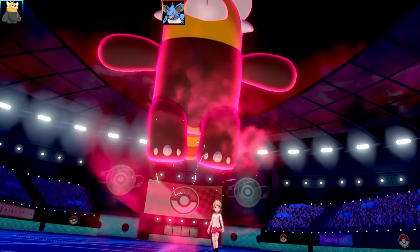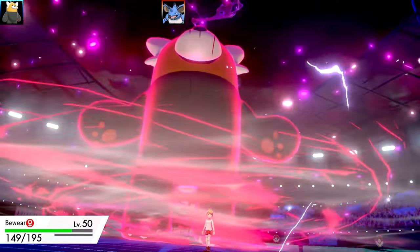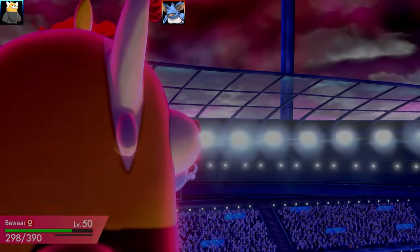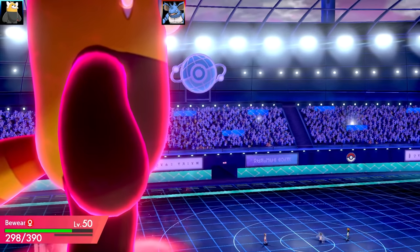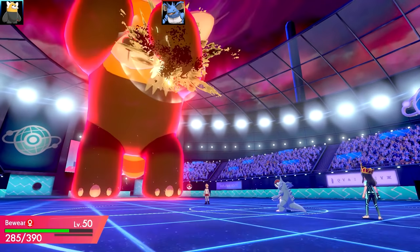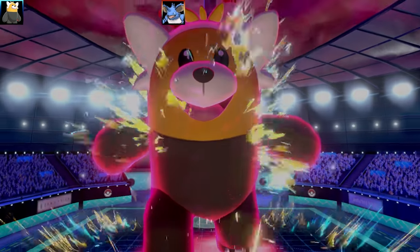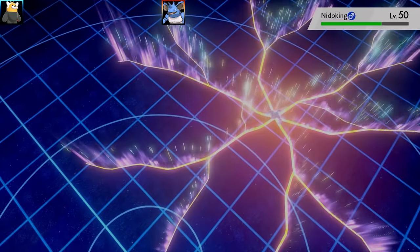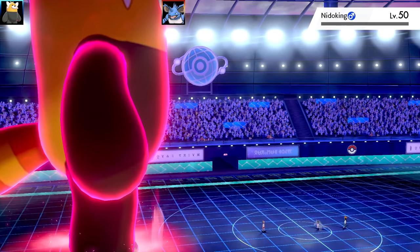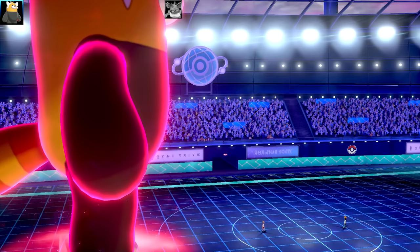I've got Focus Blast and a Normal-type move so I can get walled pretty easily, especially with Ghost types around. Going for Dynamax Bewear - it's big and yellow. Here comes Stomping Tantrum. I think what they did was set up Stealth Rock first, then attempted Stealth Rock again to make it fail, then used Stomping Tantrum to hit for double base power. Pretty nice strategy.